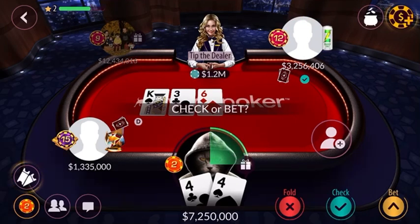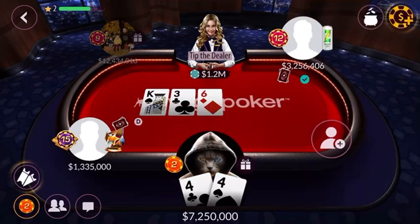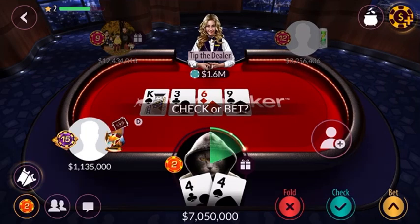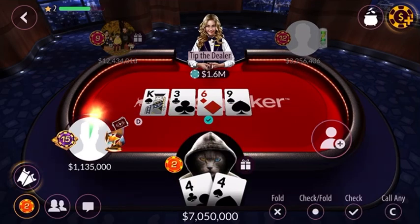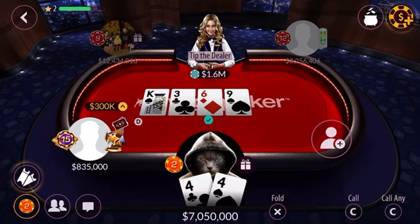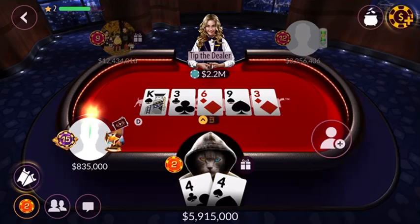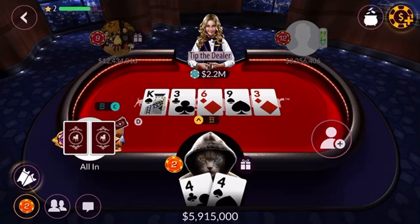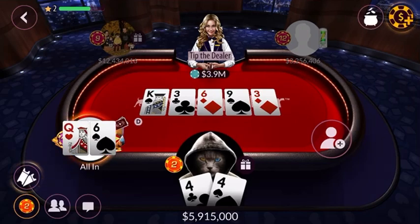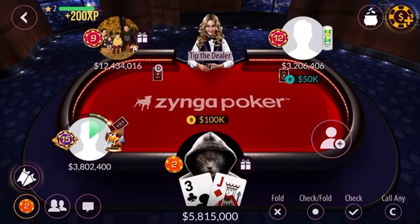Three, six, four — at first we raised some, so we're gonna raise two hundred K again. Someone called. Check — maybe he has six-nine K, I'm gonna call. By the way, we have double four pair — we can bluff at least. He has six. It's all right, sometimes you have to lose.